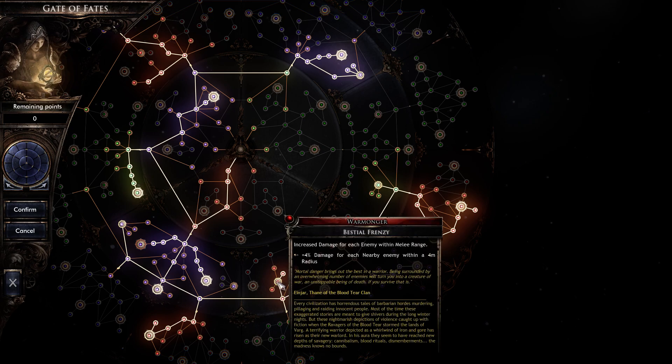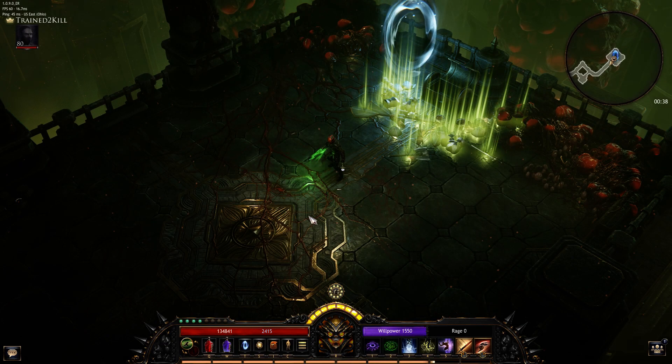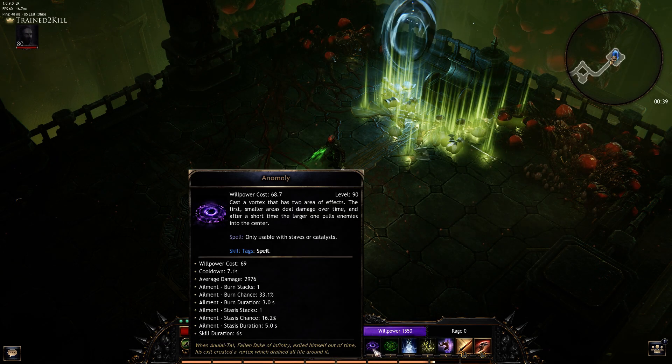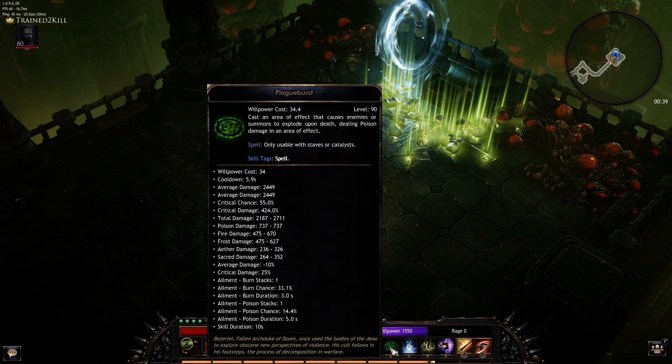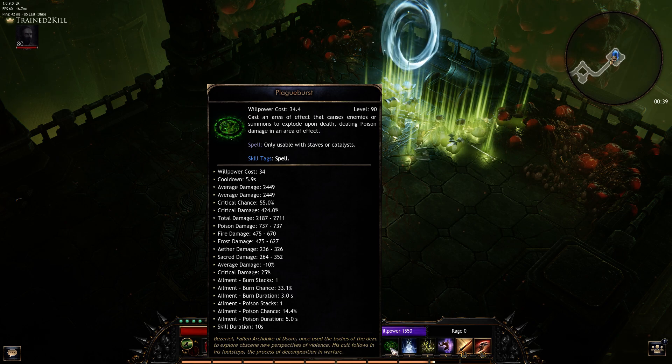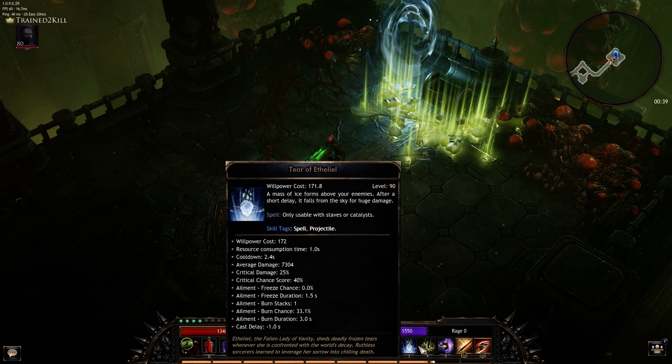We're getting Bestial Frenzy so we're doing more damage. The whole goal is to stack everything up, use an anomaly, and then plague burst — honestly mostly just for a little bit of additional damage. Drops tear on them for a little more damage.